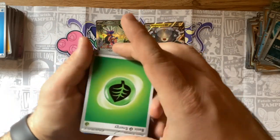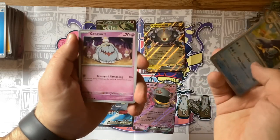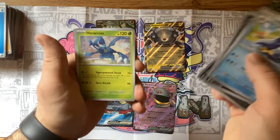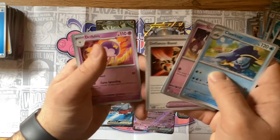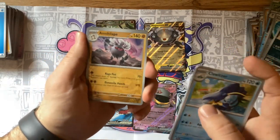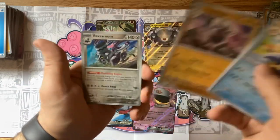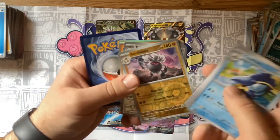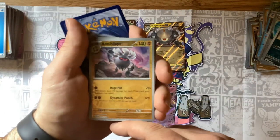We got a Leaf energy — Clawitzer, Greavard, Mabosstif, Pawniard, Heracross, Defiance Band, Drifblim, and the Annihilape! Love Annihilape — it was very fun to use on my team in Scarlet. Revavroom and another cloth. I think Annihilape probably needed another evolution so bad, but I'm glad I got it.